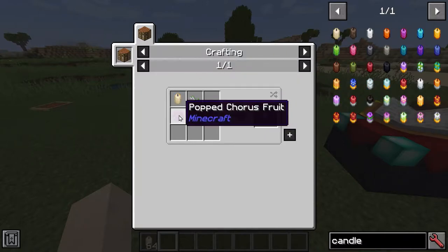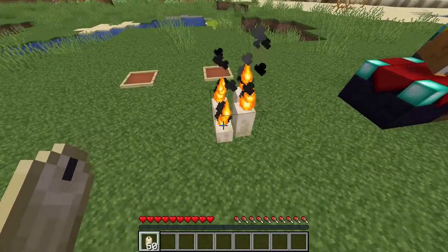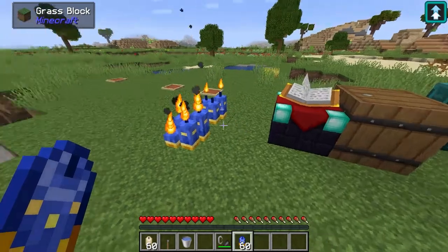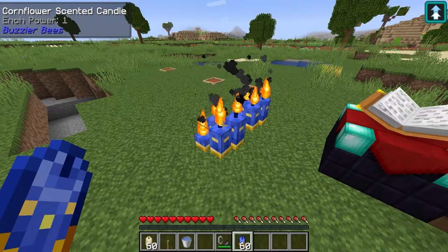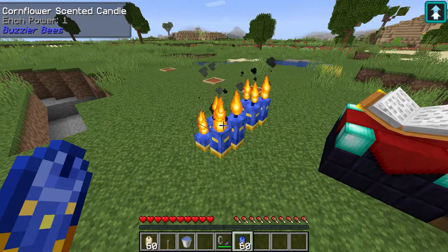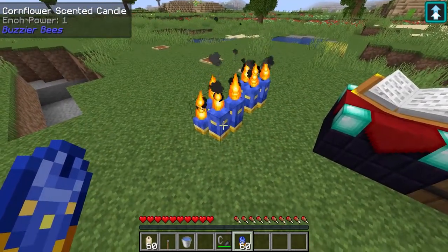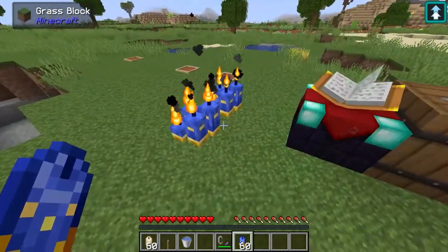We also have the scented candles which will require a popped chorus fruit. You can see when we place them down, they place similarly to sea pickles with two different states, and they can also be unlit. I've placed down a cornflower scented candle, and the effect will be exactly the same as putting it into a suspicious stew. You'll also notice in the tooltip it says enchant power one — it's 0.25 for each candle, so it's going to be one enchant power for each block of candles that you place.